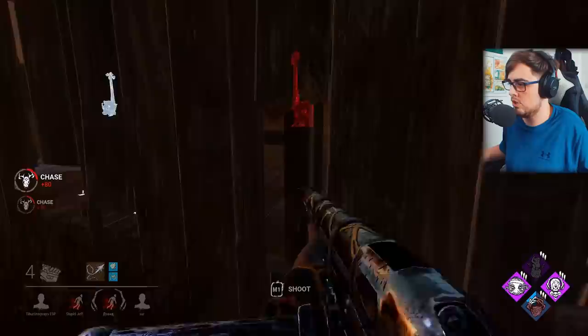We can definitely kill this Claudette here. If I want to win, I go for the slug and win right here — which is the best play. You can see the scratch marks of the Claudette in the shack, so we know where they are. We want this shack pallet to be dropped — perfect. We're going to come over here and pick up Claudette in the loop, and swing for the pallet drop if it comes. It doesn't come, so she's dead on hook.